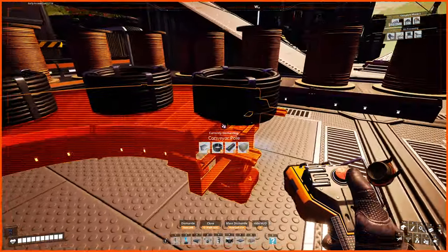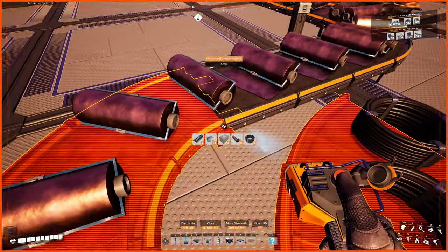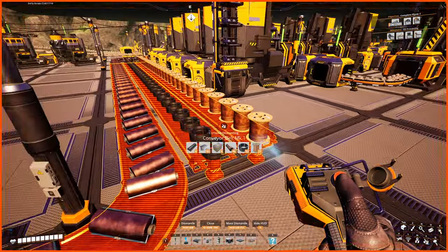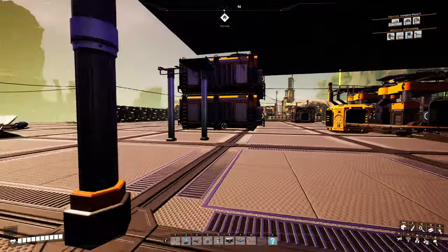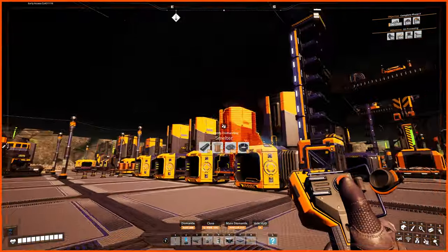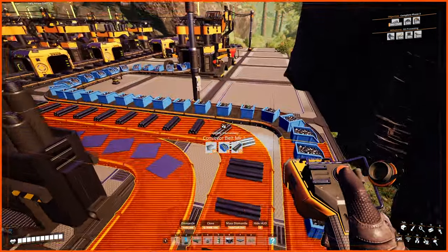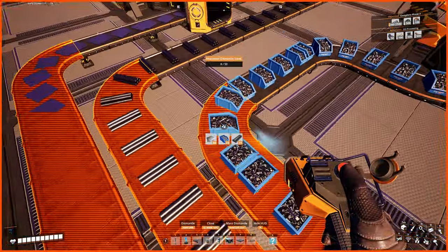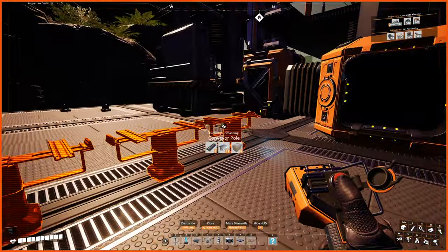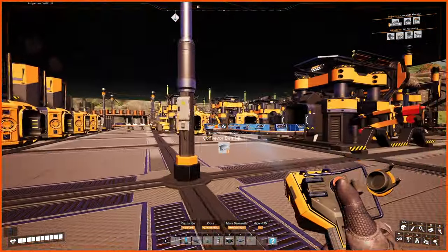Get rid of these. I also get to clean up some stuff I'd built with mark 1 logistics — I can tidy that up as I come through, since I won't be running as many belts and can put more stuff where I want. Let's get rid of those, and these, and that — I'll just take all the belts out now and do all the supports separately, because that is way easier. I think that's everything for the iron.